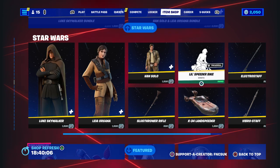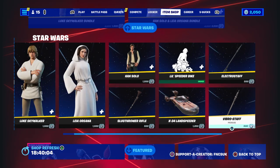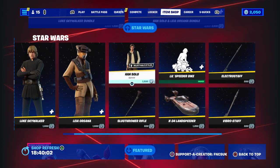You've got the Landspeeder Glider, Little Spear Pike, Electro Staff and Vibro Staff, and then you've got Han Solo.